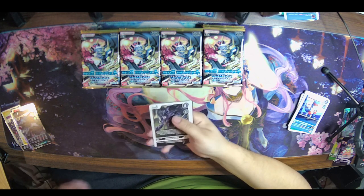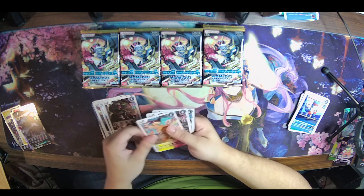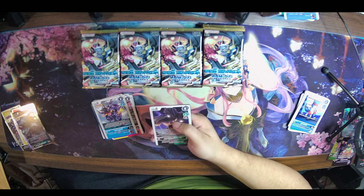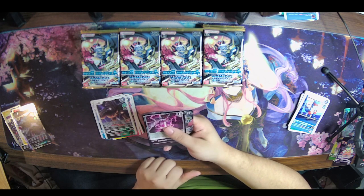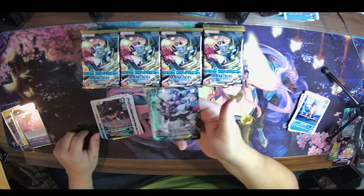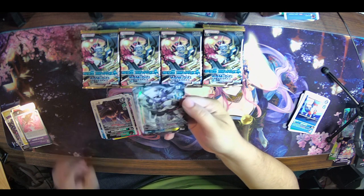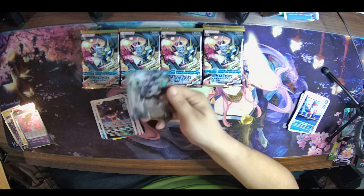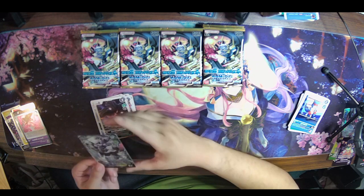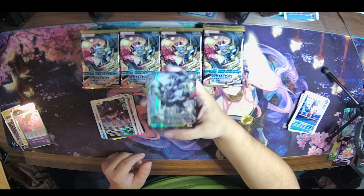Gurumon, Tarnished Hero, Deadly Axmon, Gaogamon, Renamon, Wendigomon, Geo Greymon, Black Rapidmon, Greymon, Black Rapidmon — first rare is AmenoHabari and our second: hello, Kuzuhamon alt art! Oh, that altar art is so nice. That is perfect because I have an alt art of EX2 Sakuyamon in my deck — so this is perfect!